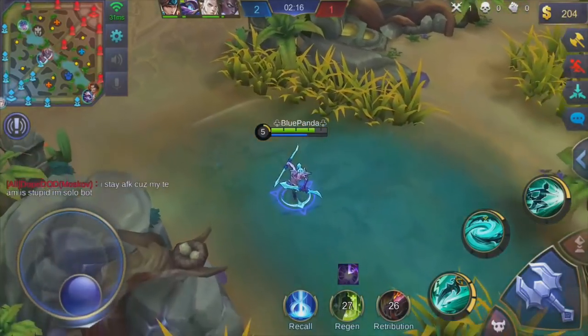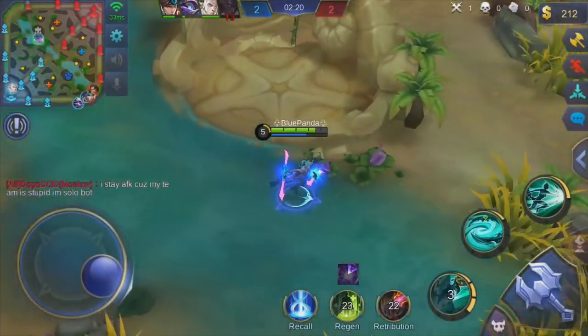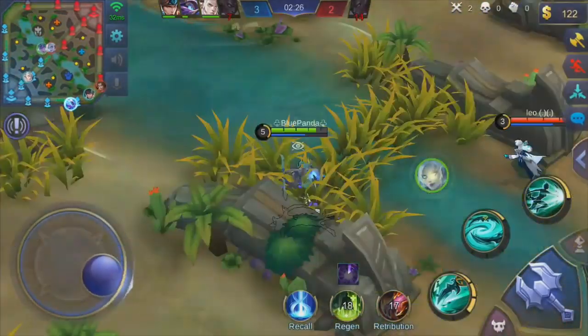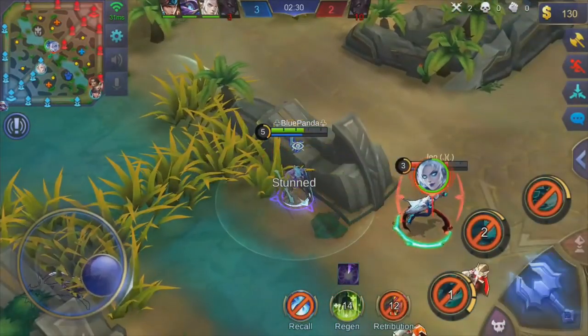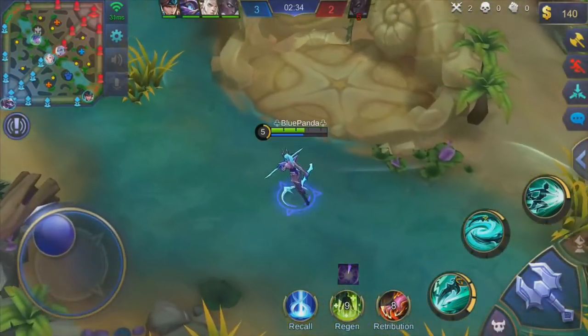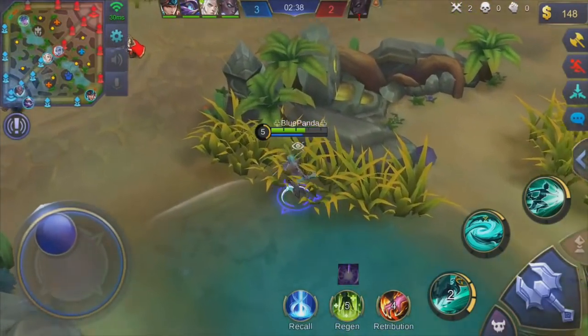Someone stays AFK because my team is stupid, I'm solo bot. I'm solo as well - take it easy. Look at that, I'm trying to pick up a kill right here. I'll be able to pick up a carry right there which is recalling in the bush. You're going against Karina, you don't stand a chance. As you can see in this gameplay, I'm playing with her original skin, so you kind of get why I want to get the new skin for her.